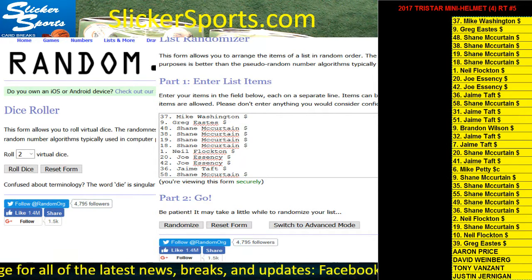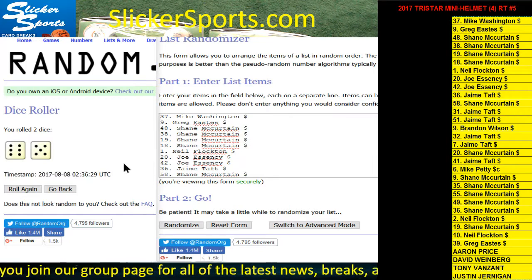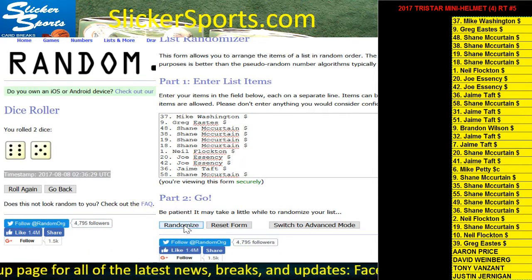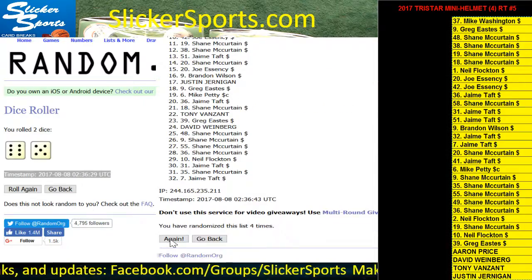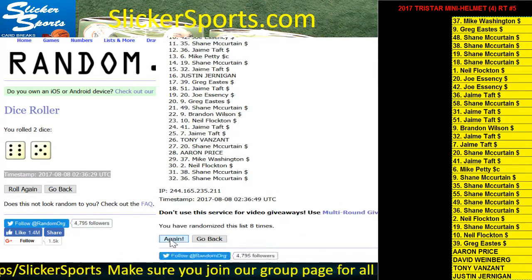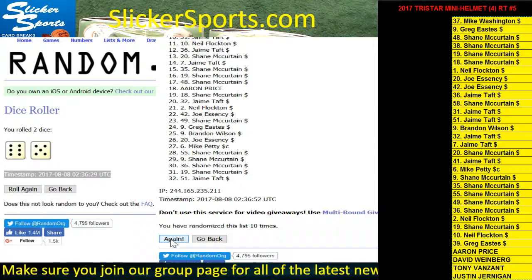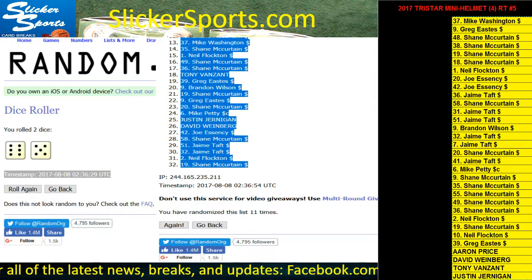We've got a lot of one-spotters in here. I see Aaron Price, David Weinberg, Tony, Justin. Let's go ahead and do it — roll the virtual dice. We only re-roll Snake Eyes. Six and five, eleven times. There's your timestamp. Let's randomize our list eleven times — one, two, three, four, five, six, seven, eight, nine, ten, and eleven. Looks like we have Shane McCurton up top all the way down to Shane McCurton at the bottom.